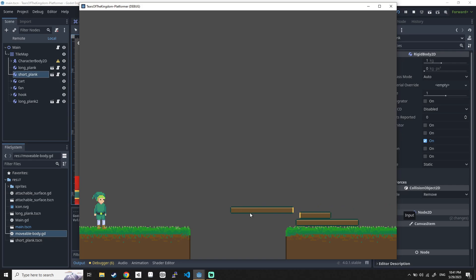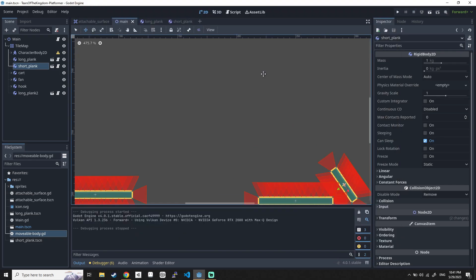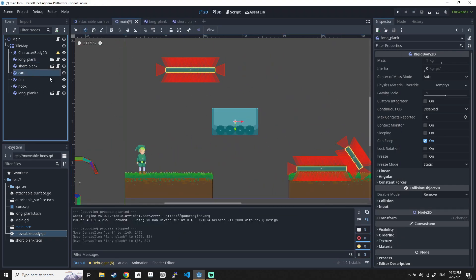Once I do the manual work of filling out all the attachable surfaces on the objects, I need to figure out how to rotate them, and then make them actually come together. Once I click, they should come together, connect, and then move as a whole.